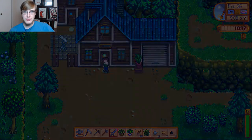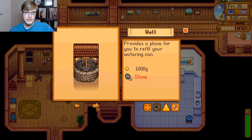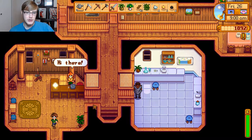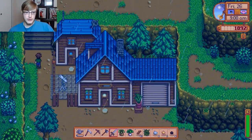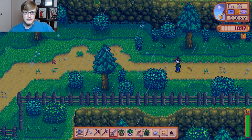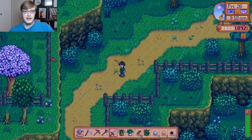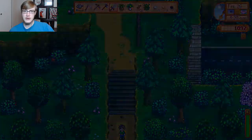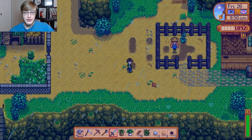Hopefully it's not too much money to get a silo done. But let's find out. 100 stone, 10 clay, and 5 copper. Okay, 100 stone - I think we have something very close to that amount. The thing we're gonna need is the clay, and I think we have a couple pieces already. So let's go take a look. Thankfully, it's not a huge chunk of change to get done.